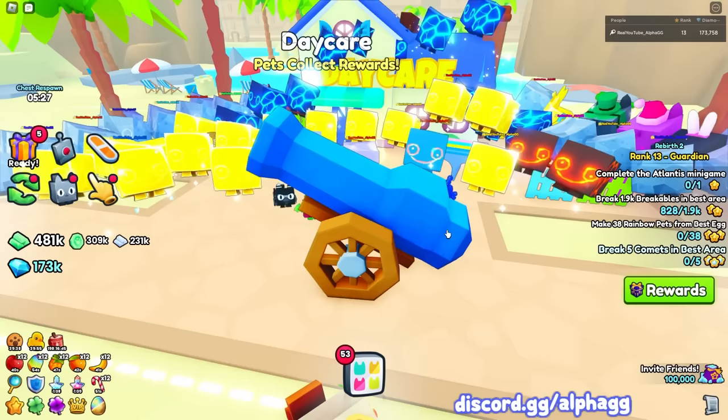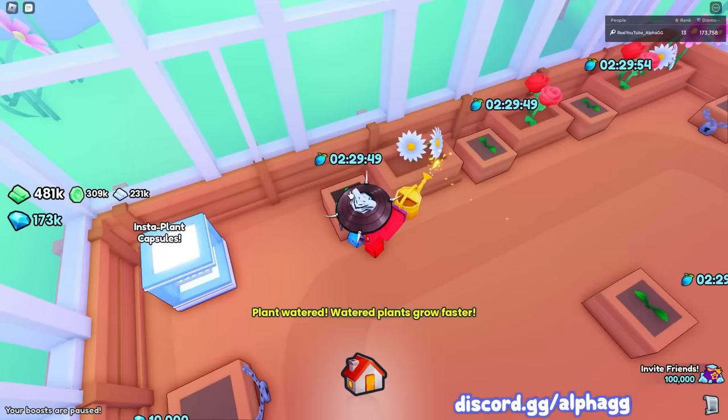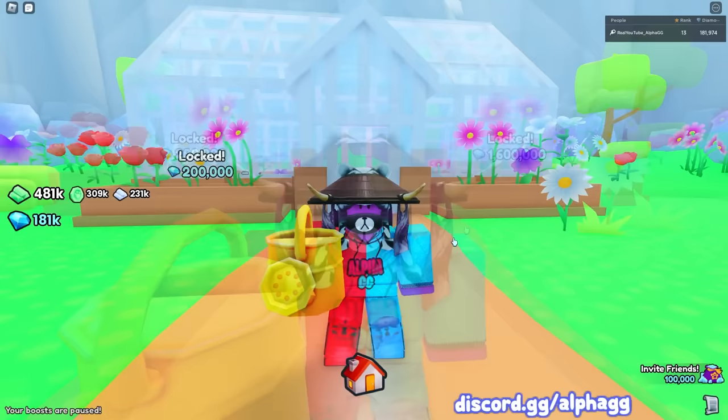You can also go over to the garden and plant diamond seeds. Just collect your daycare, put more pets in, then go over to the farm, plant some more diamond seeds, and collect your previous diamond seeds. You can get some free diamonds every couple of hours while doing your other farms. This is more of a passive farm — just go check on it and claim free stuff every few hours.